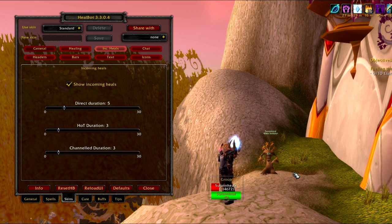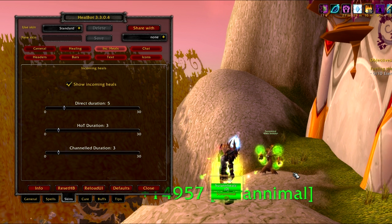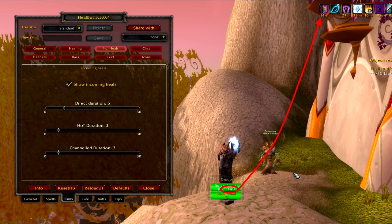Here is an example of incoming heals. You will see the big heal coming from the druid behind me, and then a continuous trickle from the HoT that was applied directly after.